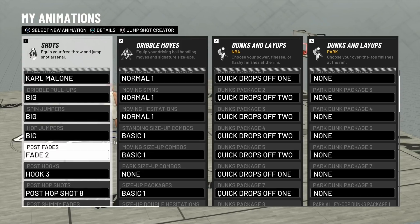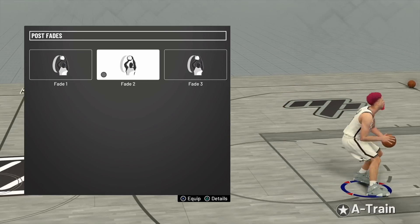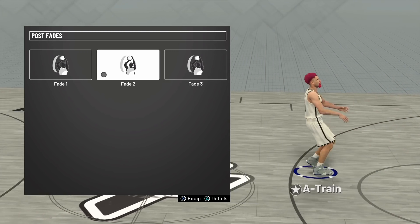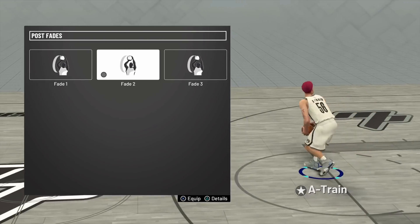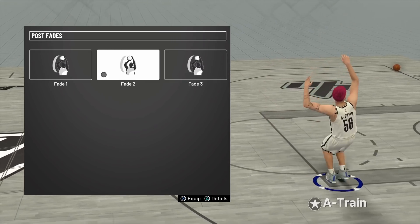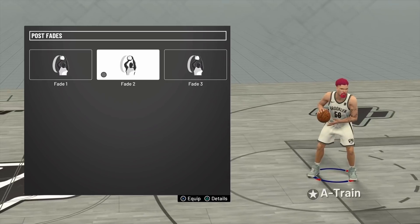So my post fade is Fade 2. The reason I use this is because a lot of times when I'm going for a post hop fade, if I notice that my opponent is anticipating me to do the hop fade — the way you guard it is you pause and wait, then sprint and try to go for a block — this post fade allows me to hit them with it when they're anticipating a hop fade. It allows for a much quicker release before they realize I'm going for a regular post fade, so it's gonna be wide open and green all day.